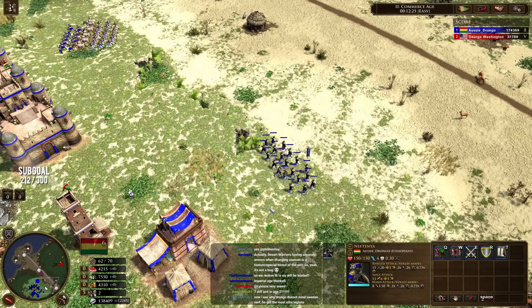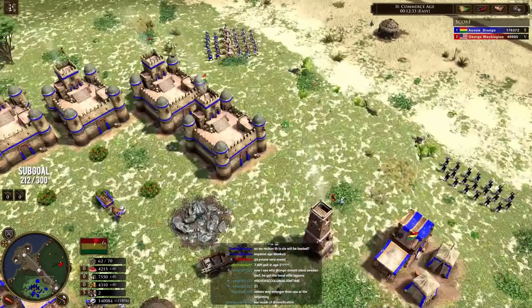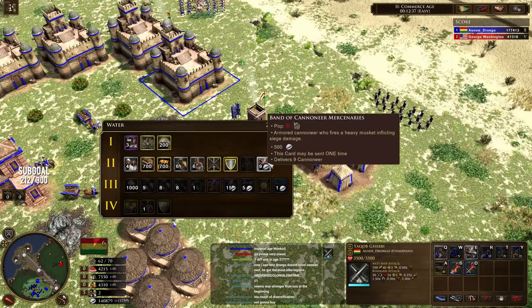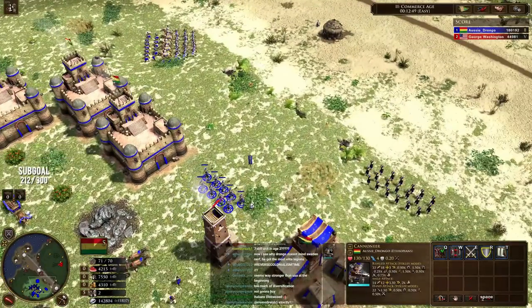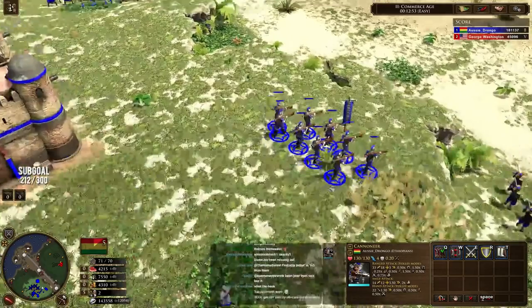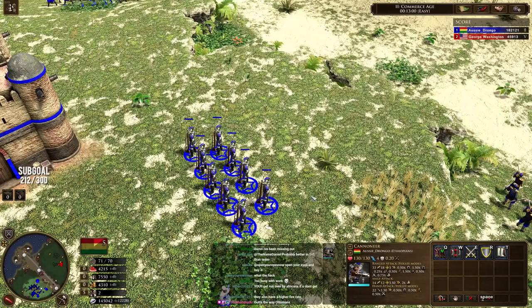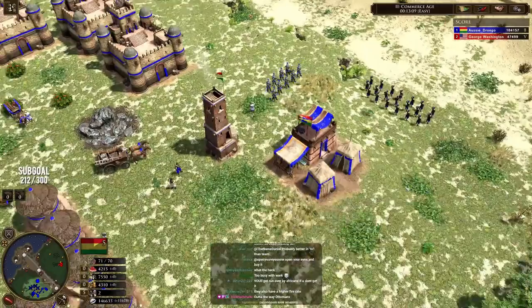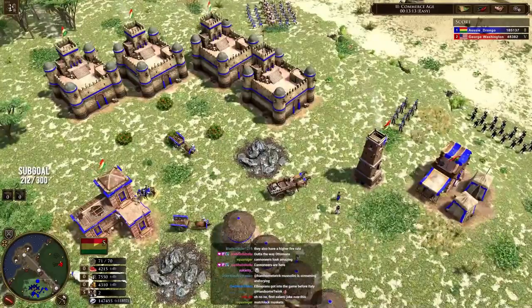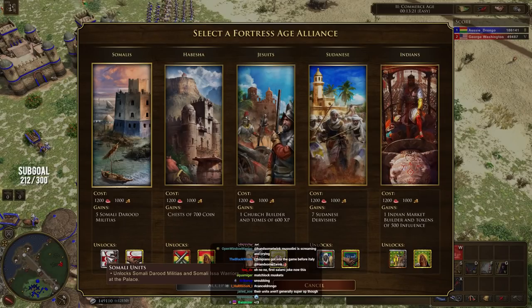There's a lot of different units you can make in Age 2, but we haven't even scraped the surface yet because you can also get mercenaries from the home city. One example is the Band of Kennedy mercenaries — these guys are Abus guns, but better. Abus guns overkill things — they have a lot of attack but always overkill. These guys have only 33 attack. They also have Portuguese voices. These are the Portuguese cannoneers you've got, and they shadow tech throughout the ages.